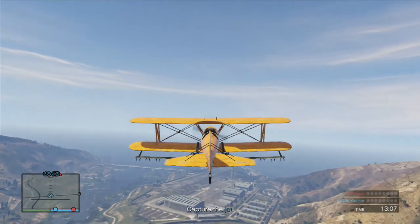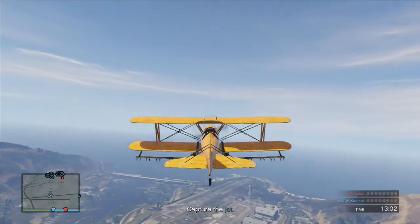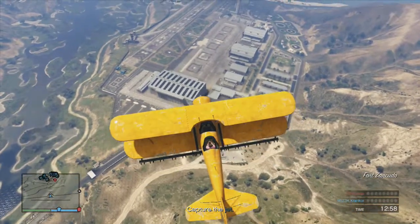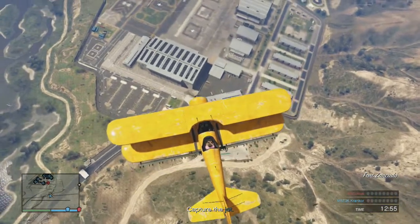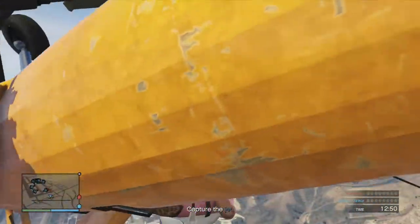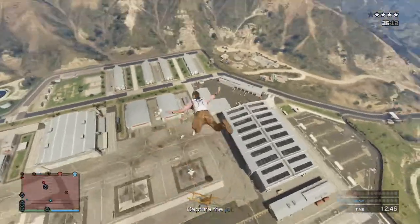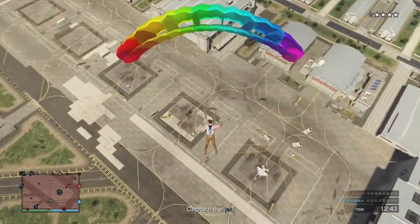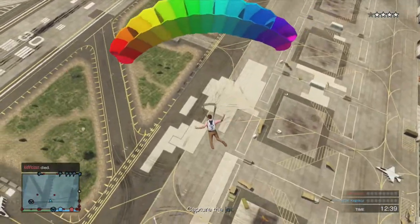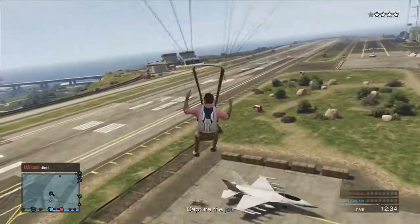I don't know why they limited it in the first place when they first made the creator mode. They seem to have taken away the ability to stack objects by glitching them on top of each other now, so it's harder to make big crazy ramps and stuff. Pretty basic — there's some jets, you've got to capture them and fly them back to your airbase.